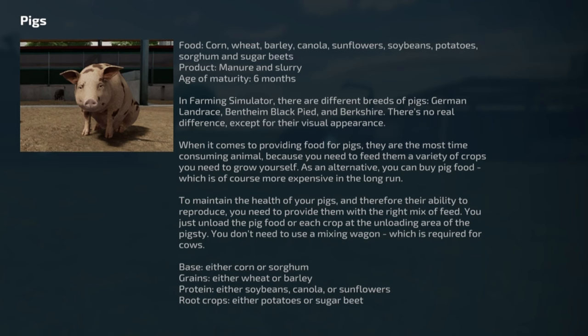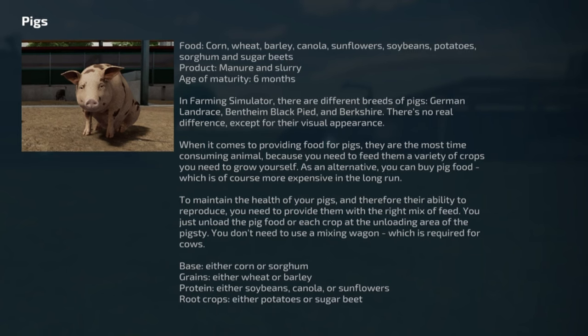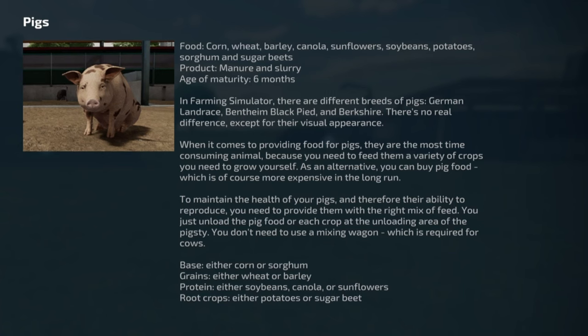Let's take a look at pigs. Food: corn, wheat, barley, canola, sunflower, soybeans, potatoes, sorghum and sugar beets. Products produced: manure and slurry. Age of maturity: six months.